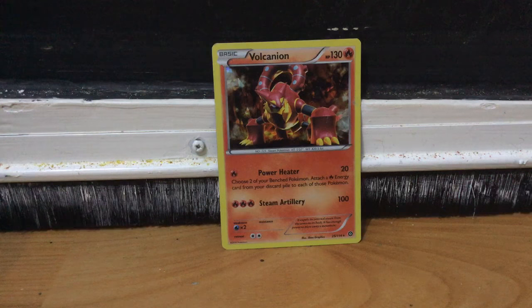It's a basic Pokemon. It has 130 health and as you can see it's a fire type. It has Power Heat which does 20 damage, and what you have to do is choose two of your benched Pokemon and attach a fire energy card from your discard pile to each of those Pokemon. It also has Steam Artillery which does 100 damage.